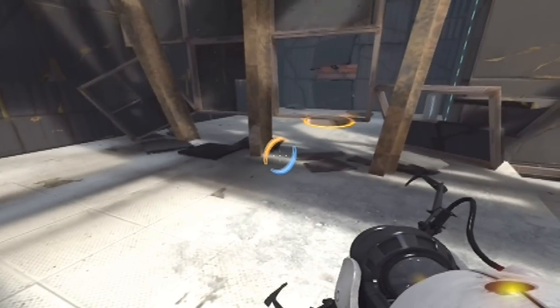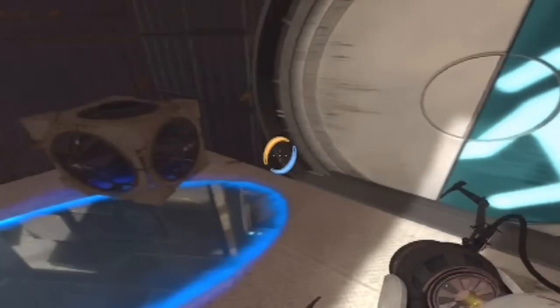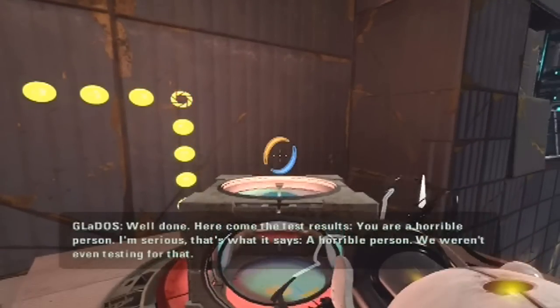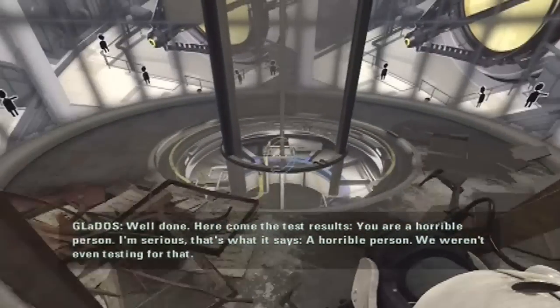Oops. Once again I messed that up. Wow, I fail. Anyway, you want to drop through and you just grab the cube, put it on the button, and you walk through. And that's Chamber 2.